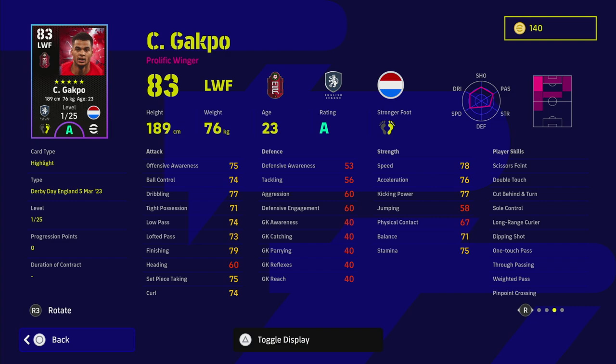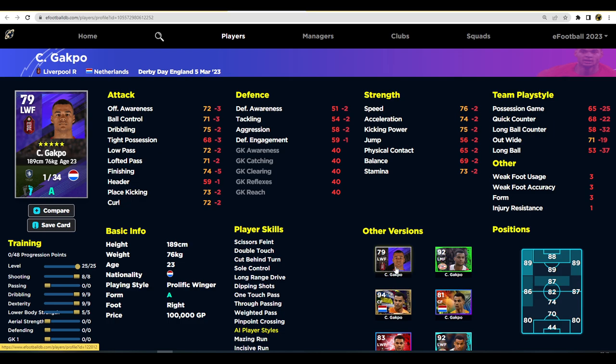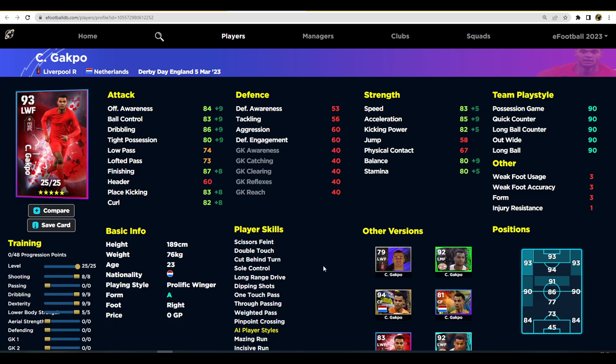Look at all his player skills: double touch, cut behind and turn, sole control, long range curler, one touch pass, through pass, and weighted pass — so you don't really need to train his passing at all. In v2.4 passing is very hit and miss unless you're on full assist or have 90-plus on all stats. This card is 83 overall with 25 levels; his standard is 79 overall with 34 levels — they're fairly similar. The standard cards have been balanced well for players who don't want to spend money.